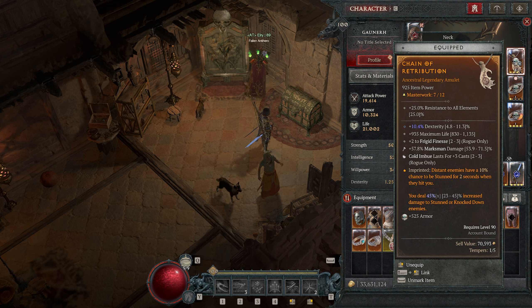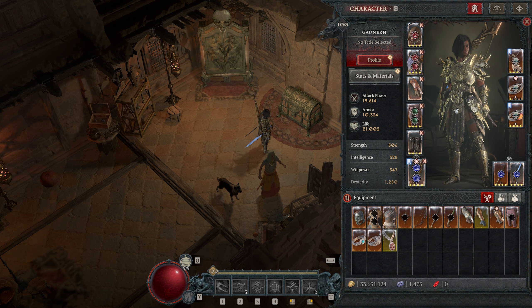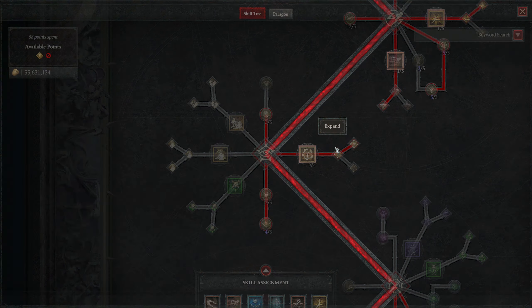We want more cold imbue­ment casts of course. Other than that, attack speed, max life, and dexterity are nice on the rings. For the temper slot it's probably damage to crowd control over inner sight duration since it always gives a flat damage increase. As for the amulet, you want frigid finesse if you're going the cold variant. Cooldown reduction would be nice — I chose dexterity for now because it's very expensive to re-roll. I got marksman damage on a temper, not ideal, but ideally you'd want crowd control damage or inner sight duration.